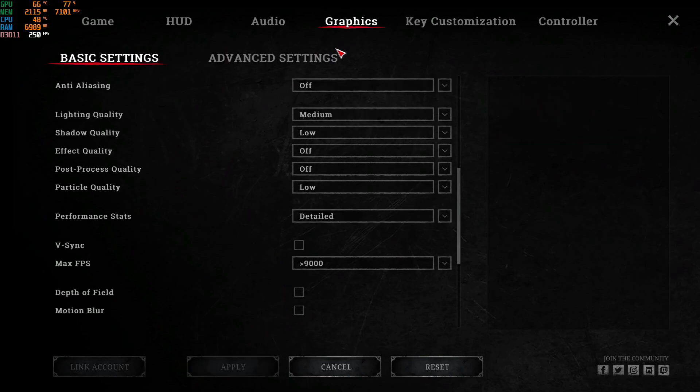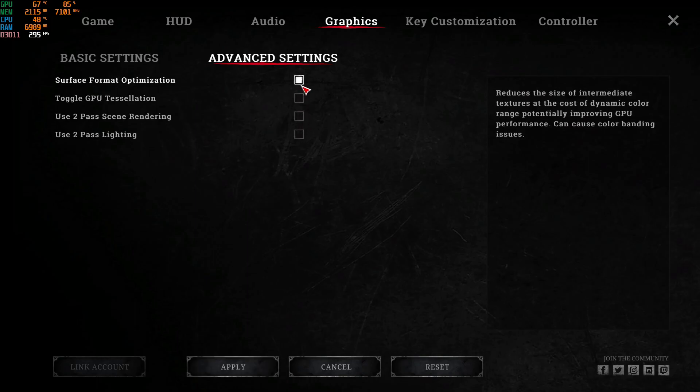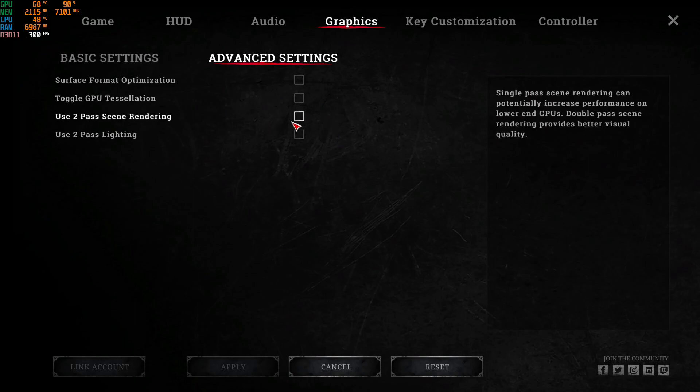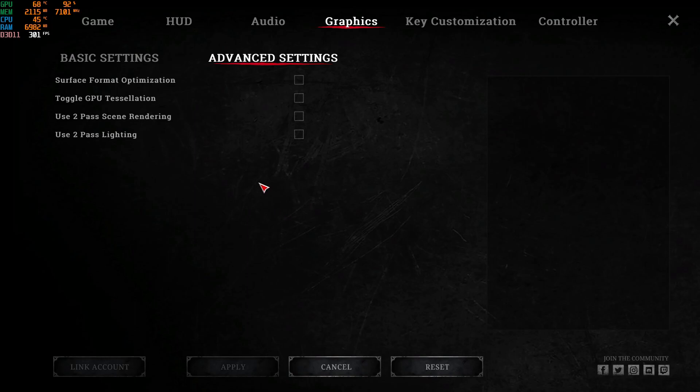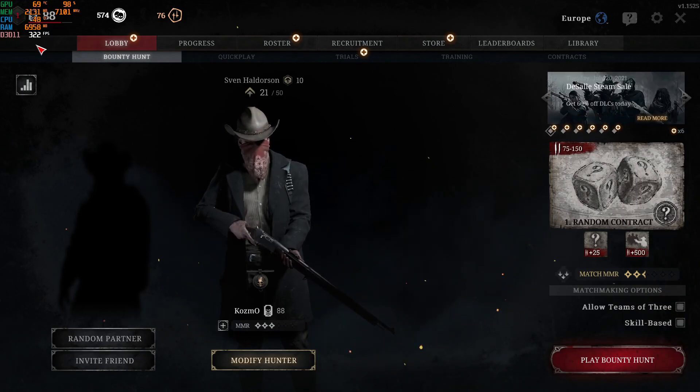Now go to the Advanced settings tab. Turn off all the settings listed here. The game will ask you to restart, but once you do restart you'll get more FPS. Already you can see my FPS climbing significantly just from applying these settings. Do these settings and you'll see a massive increase — the game will run smooth and you'll get a smooth gameplay experience. Even in the lobby my FPS is visibly boosting.